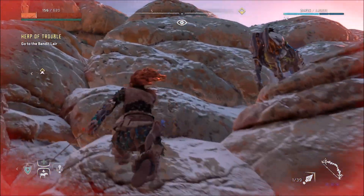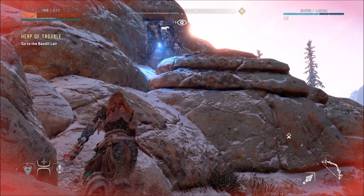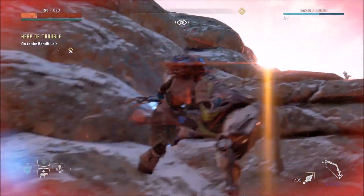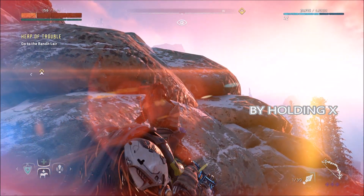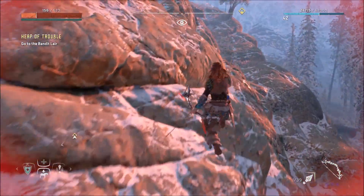But if you want to be able to get up here and get past this invisible wall, all you've got to do is call a mount, come right up to these rocks, use your mount to hop as high up as you can, and we'll be right past that invisible wall.